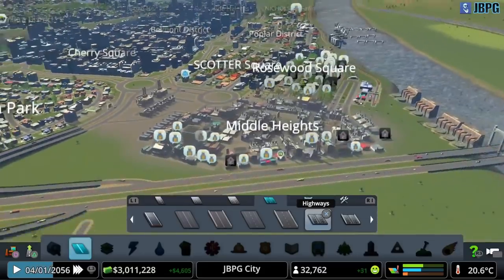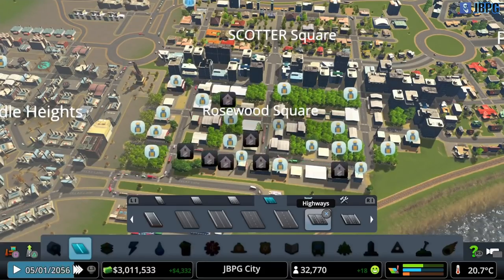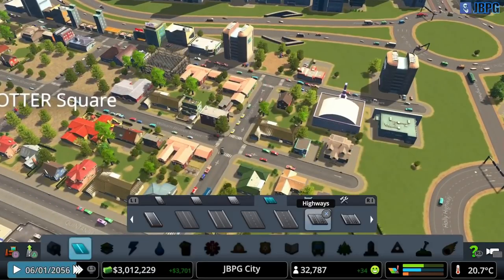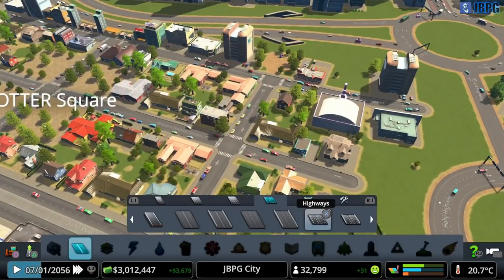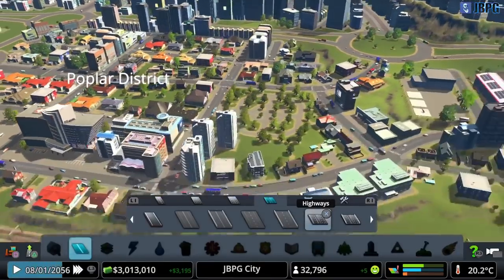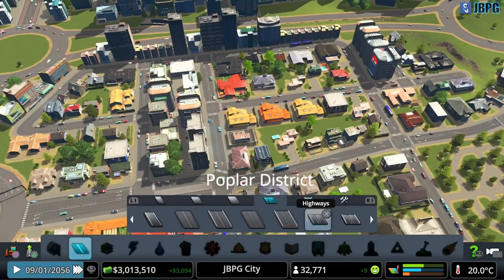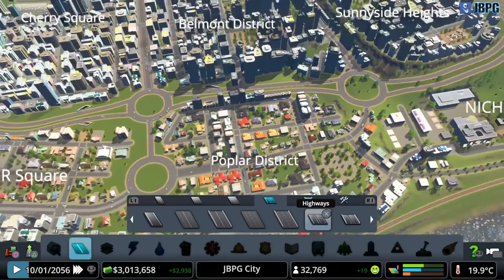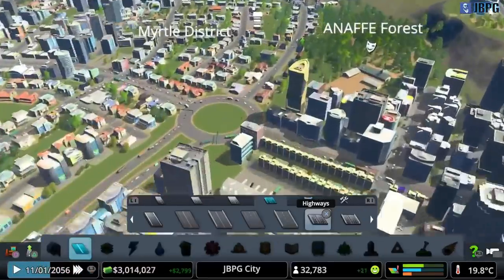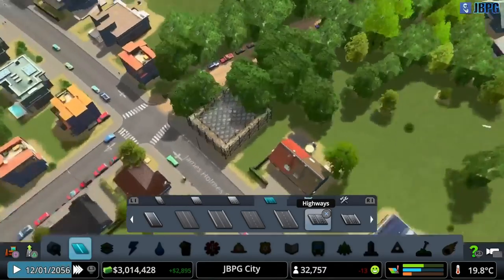Our industry is just collapsing - it's terrible. Now we've got a big spike of desire for residential. Hopefully these areas are starting to fill up. You can see here Scotter Square is filling up and we've got construction and upgrades going on to some of these houses. Poplar District has filled up pretty quickly now - that's good to see. A little bit more development going on there, some more people being born in those houses.